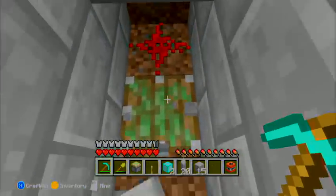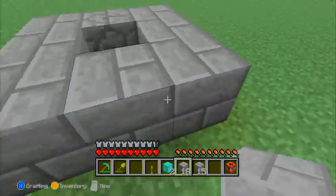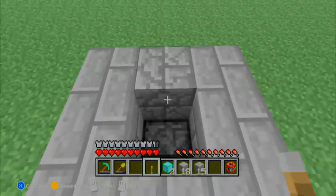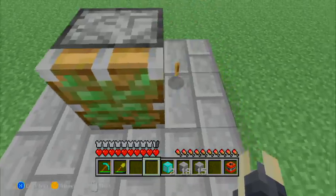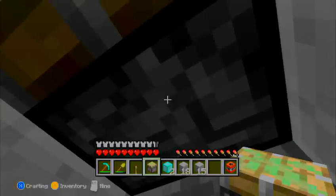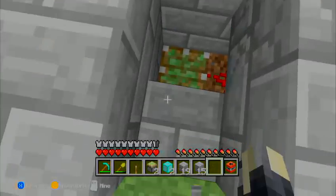Now there's another way to do this. If you want to know how to do it with sticky pistons, you put a sticky piston facing the opposite direction of the redstone. Then do the same thing as before — put the lever there, press it, break this, break the sticky pistons, wait for this one to respond, and there you go — you've duplicated sticky pistons. Pretty cool.